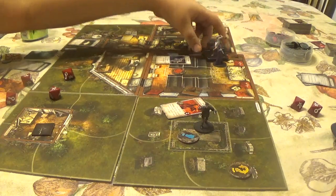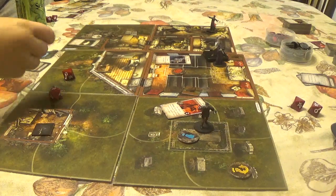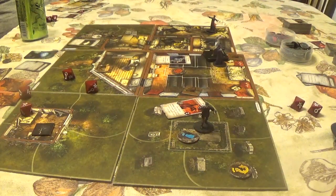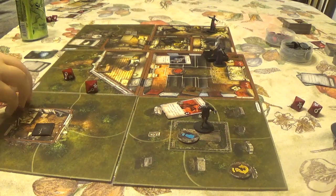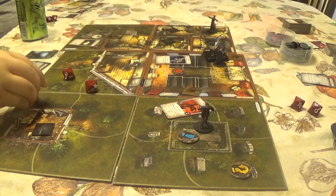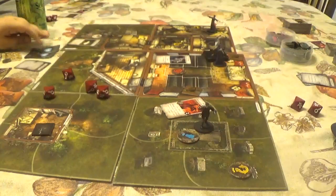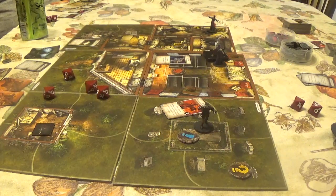The maniac moves two spaces and attacks CJ — suffer two face-down damage, Strength negates. If he suffers two damage, he staggers and the lunatic brings his weapon down for one more damage, also becoming Dazed. CJ passes his Strength check but takes one face-down damage. He now has a Dazed condition. Horror check for the maniac — Will 2, he fails and suffers one face-down horror and becomes Dazed again.